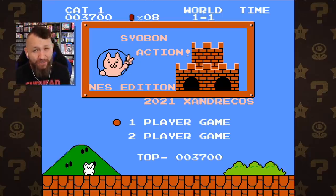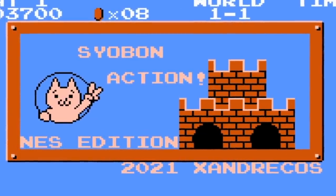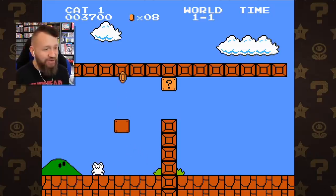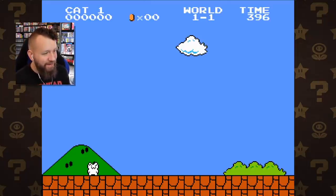Hey everyone, it's Darby from Blue Television Games! We'll be checking out a ROM hack of Super Mario Bros. 1 — Sayoban Action, Cat Mario. This is basically: what if Cat Mario was made for the original NES? Let's find out. The title screen looks awesome. I'm really excited to play this hack. It is obviously going to be a troll hack, but it's a ROM hack of Mario 1.